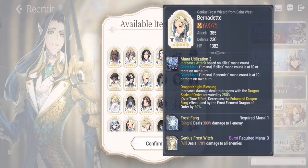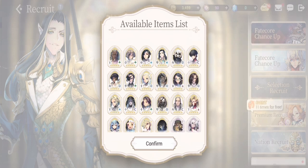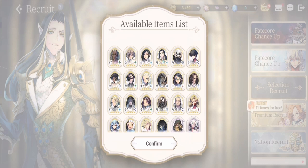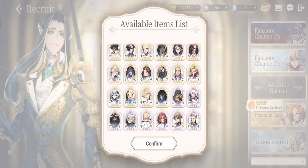The next honorable mention is Sabrina, who is similar to Bernadette — her S1 is a single-target high-damage skill and her S2 is a burst skill with three mana. Her drop rate is also high, so don't try to summon for her unless you really want her specifically.